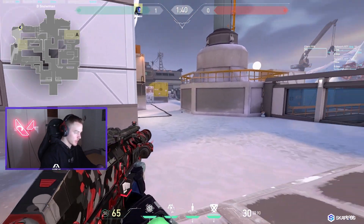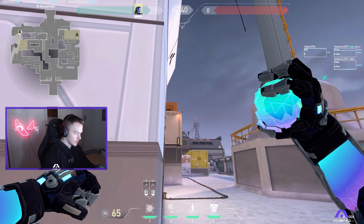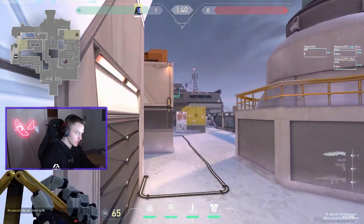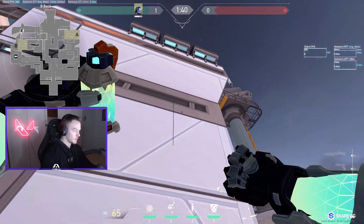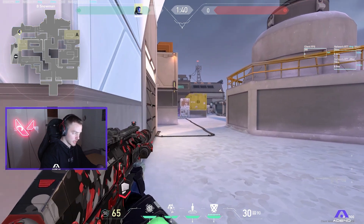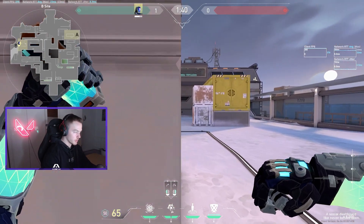If there's an enemy Viper wall up, throw the knife first, then come to this edge and do a little running throw between these two points, aim at this height, and run-forward throw — it lands on yellow. The full combo is: throw the knife, come here, throw the nade, step back, throw a flash high. When it all lands, the wall is down, the nade is there, and the flash is high — so they either stand in the nade or peek into your flash. It's a very strong combo.